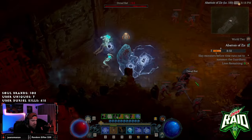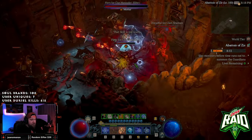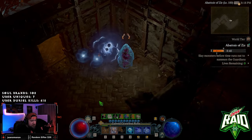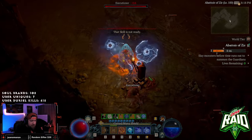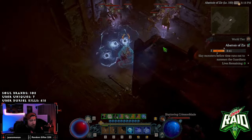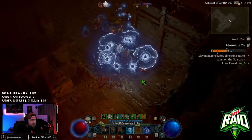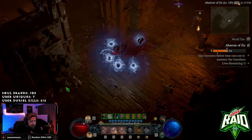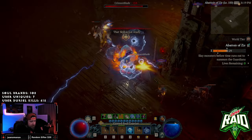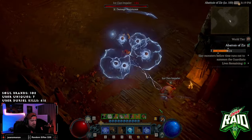There are only 25 tiers in the Abattoir of Zir, which is cool. The devs mentioned that some of the highest tiers may not be completable, and I can definitely see that. Out of all the classes doing these today, it seems the Barbarian has the easiest time, followed by Sorcerer, then Druid, and then Necromancer and Rogue — though they are able to clear some, they're struggling a bit.